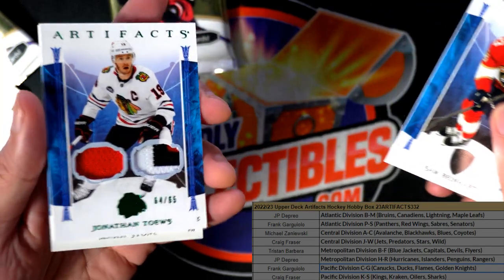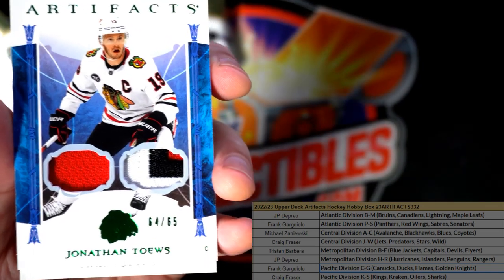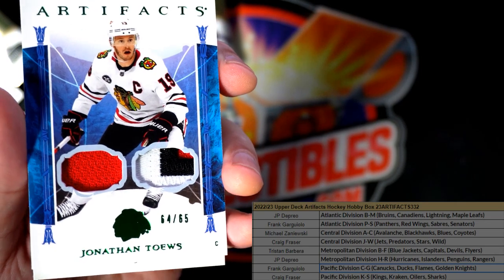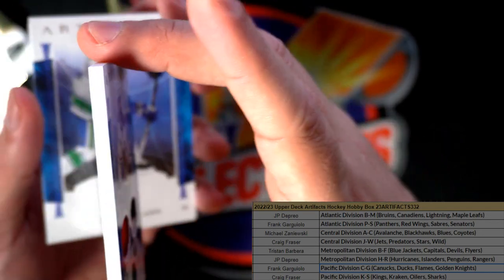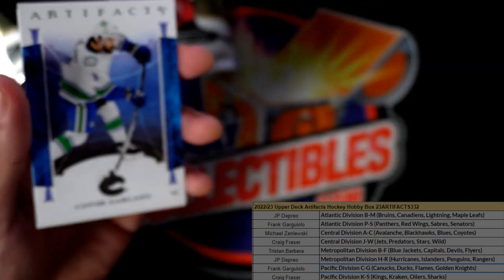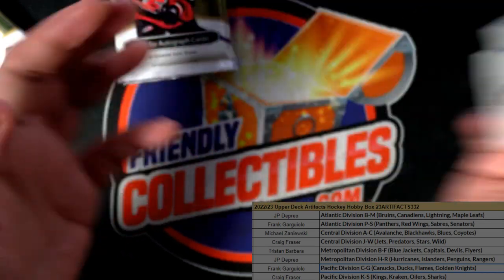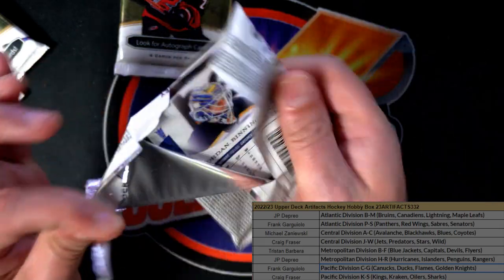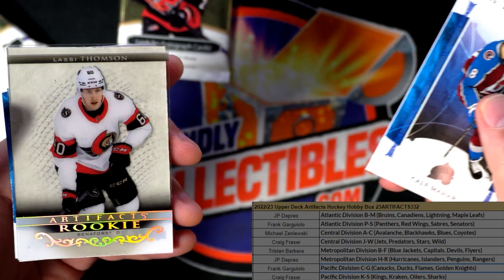Look at this thing — Chicago Blackhawks! Who's got the Blackhawks? My oh my, Michael Z — nice one! These things are super thick.